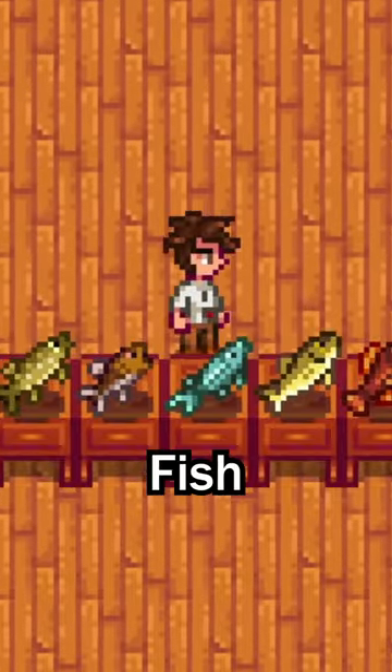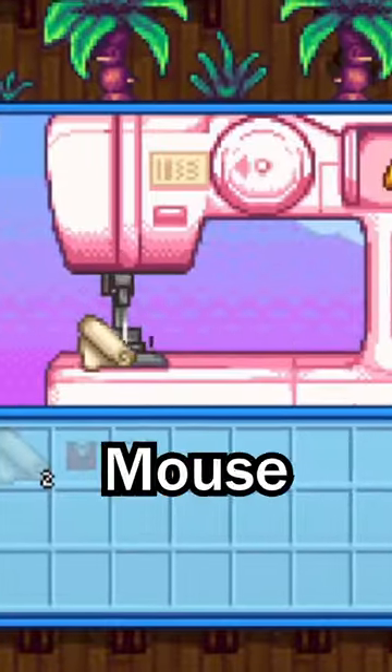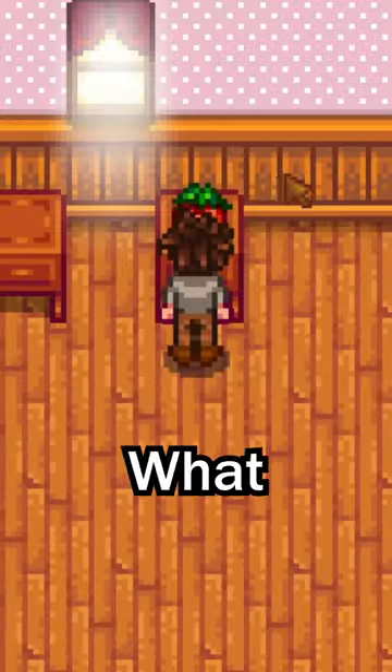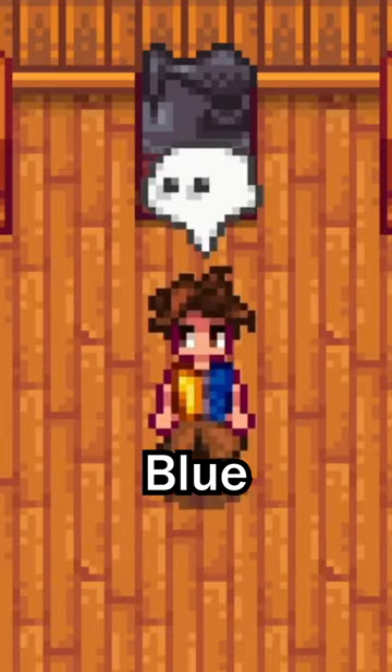Or if you have any of these fish, you would get just this shirt. But with cheese, you get a mouse shirt. Where did the mouse come from? And this is what happens when you put a tomato in the sewing machine. Where did the blue come from?